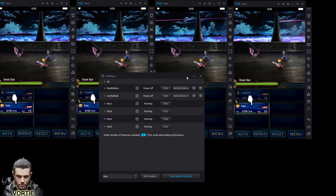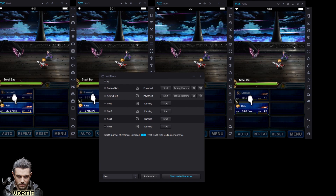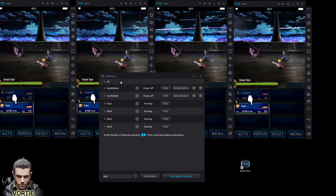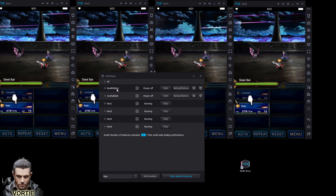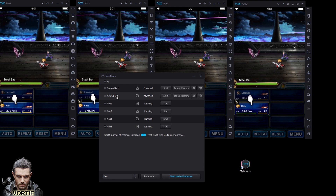So essentially this is what it looks like — you have the Knox platform here and then it's the multi-drive. This is what the multi-drive looks like, so whenever you're installing Knox make sure that you install the multi-drive. That allows you to organize it so it's easy to start, run, and delete multiple Knox instances.